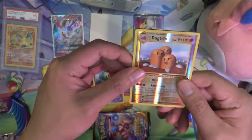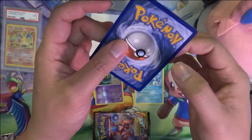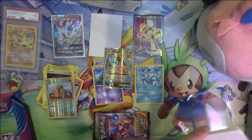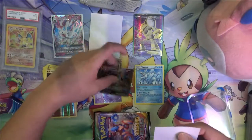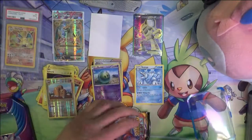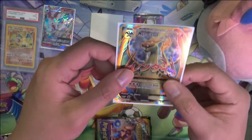We got a reverse rare as well. And whoa — Mega Charizard EX! Wow, I can't believe we got this. For the Evolutions set, they took the original base set cards and introduced the mega forms and mega evolutions. I thought the new base set Charizard would be the card to go for, but it turns out this Mega Charizard EX is actually the one that everyone wants. Can't believe we pulled it — awesome!